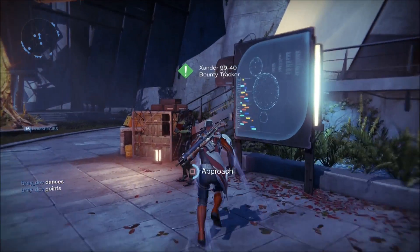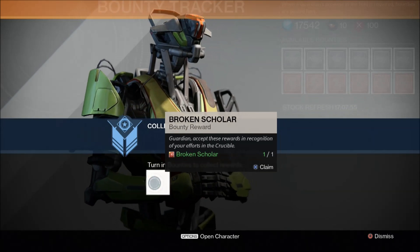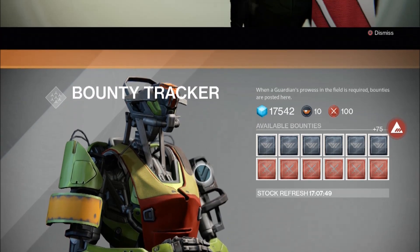Now the fastest way to earn faction reputation is by completing and turning in bounties while wearing your faction specific gear. So if you're going out on a patrol or entering the crucible, make sure you've collected some bounties beforehand.